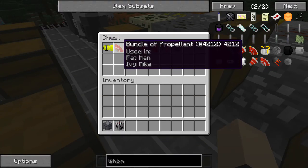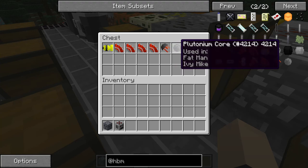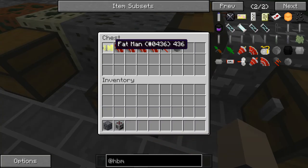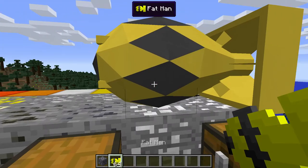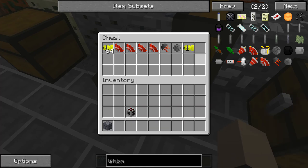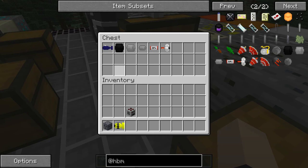Next we have the Fat Man: the bundles of propellant — four again — the plutonium core, and the bombardment. I think it only needs one. I had to make sure. I guess that's part of our inventory now.